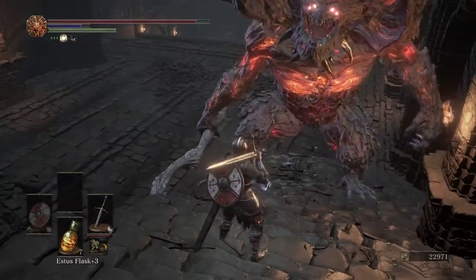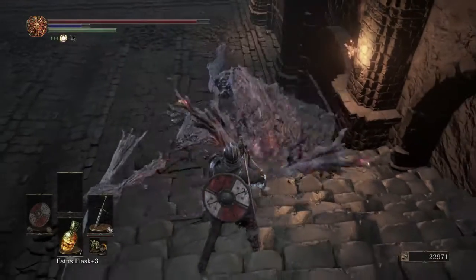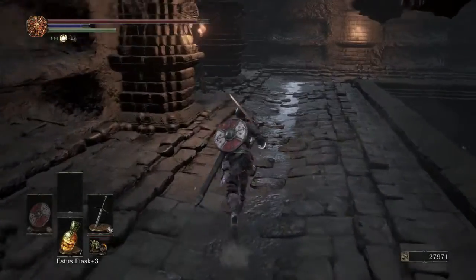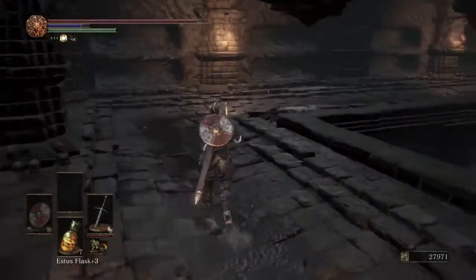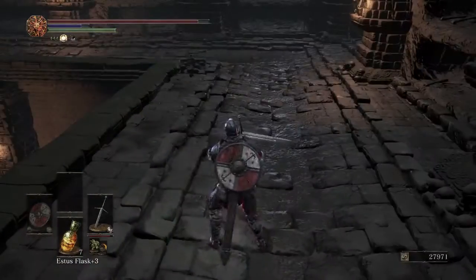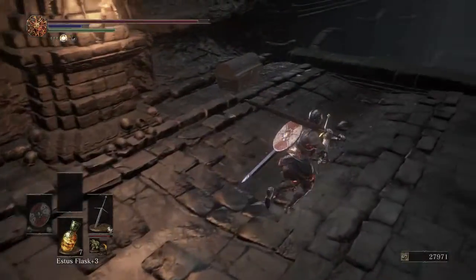He's dead now. Gives us a soul, which does get us boss items. We got the soul of a demon. We're going to come over here — a couple of skellies and a mimic. The mimic has a very nice katana if you are interested in dexterity builds or if you are coming from Sekiro and feel like being a ninja.